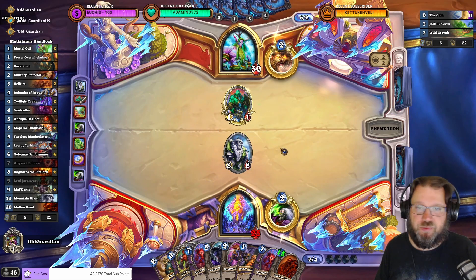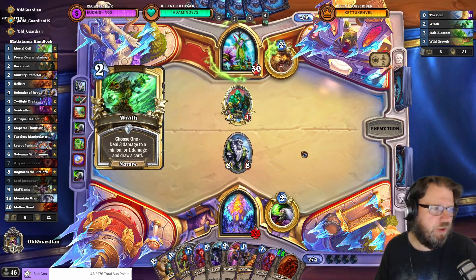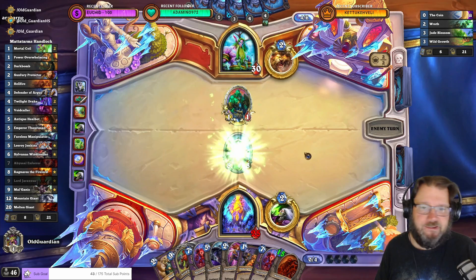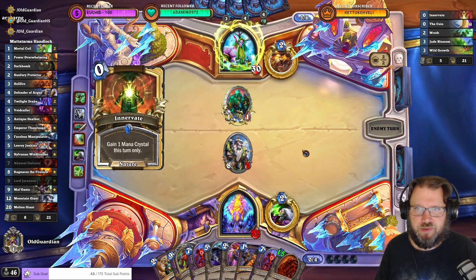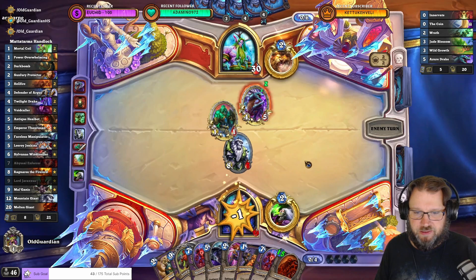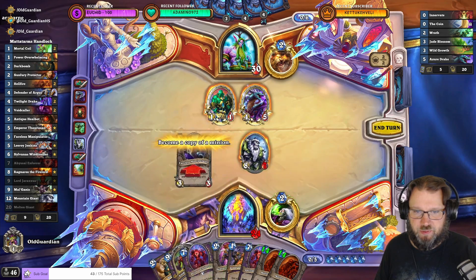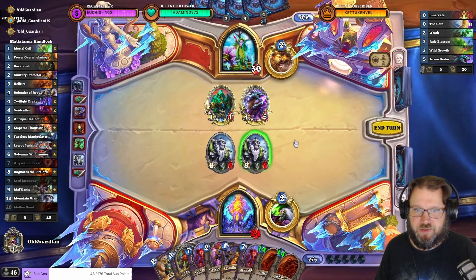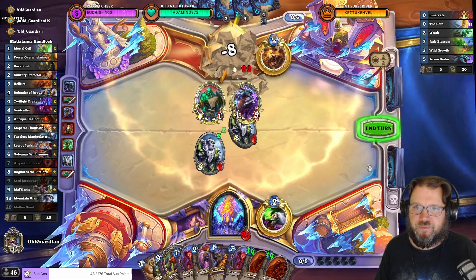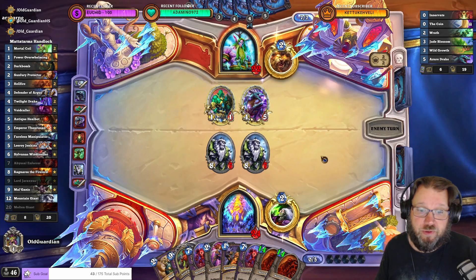There are 11 legends in Twist at the moment. Well, the few hundred people who played to legend last month got a lot higher multiplier. There are no drops, but I have packs that I can actually just give away. At this point I want to Faceless Manipulator this. What if they have a Swipe — five plus two damage? We'll just hit them in the face, because they have to kill one of the Mountain Giants now or there's lethal next turn.